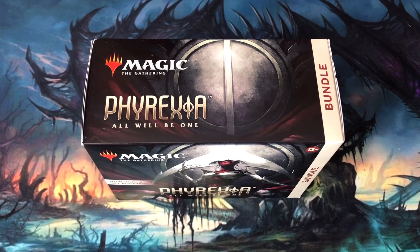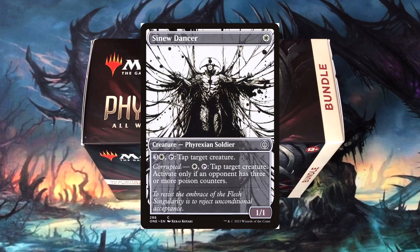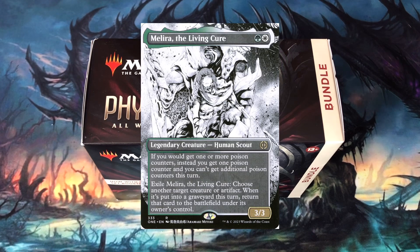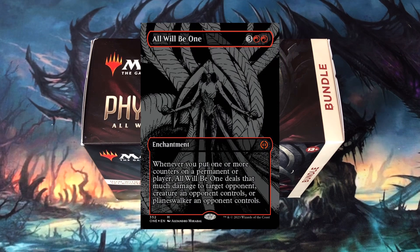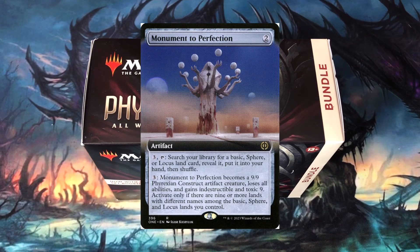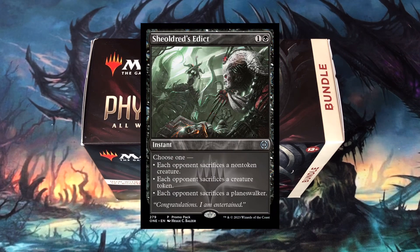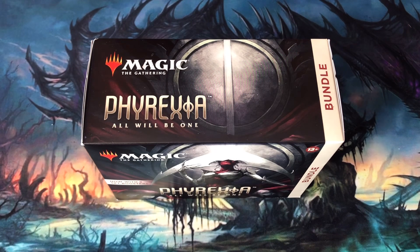In addition to the base set, Phyrexia All Will Be One has a little over 200 cards featuring parallels of their regular cards. These cards numbered from 272 to 489 include Black and White Ichor Showcase cards, Borderless Manga cards, Oil Slick Raised Foil cards, Extended Art cards, Complete Foil cards, and other parallel promo cards. That is no easy task trying to keep track of the mind-numbing amount of parallels.